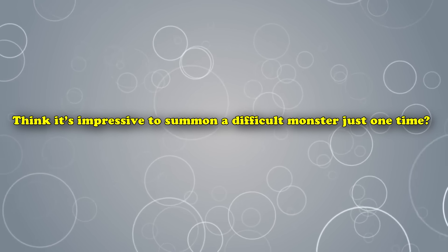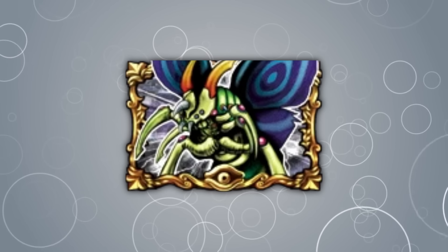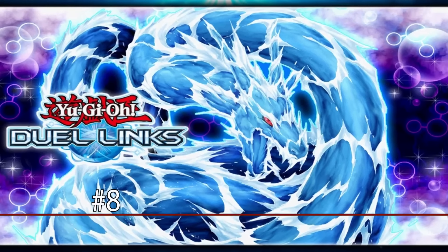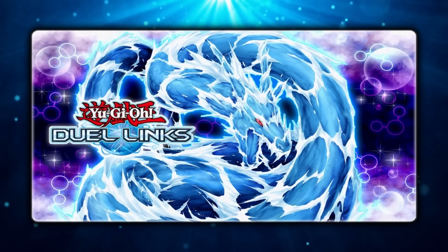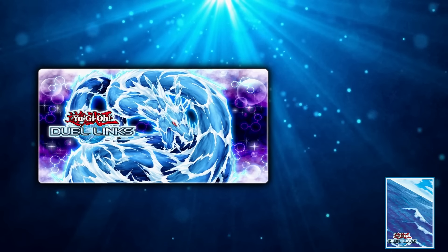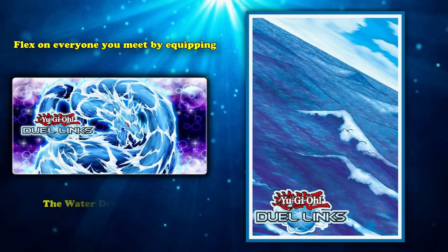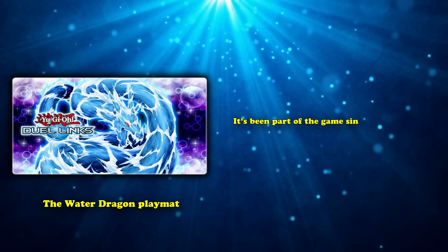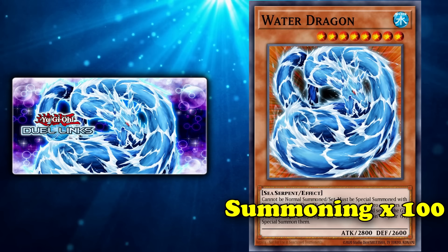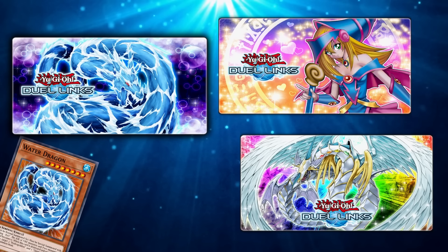Think it's impressive to summon a difficult monster just one time? Try 100! For number 8, we're talking about the Water Dragon Play Mat. Generally, cosmetics are a fun way for Duelists to show off — maybe you're sharing a mat from a memorable event, or maybe you've been playing the app for years and have the fabled Gift Umi Mat and sleeves. But here's another option: you can flex on everyone by equipping the Water Dragon Play Mat. It's been in the game since November 2016 and is unlockable the same generic way as every Ace Monster's mat — by summoning Water Dragon a hundred times. But this is way harder than claiming your Dark Magician Girl or Rainbow Dragon Mat.